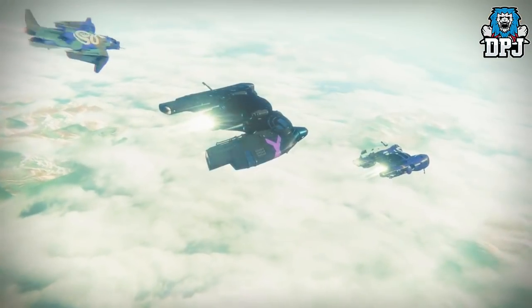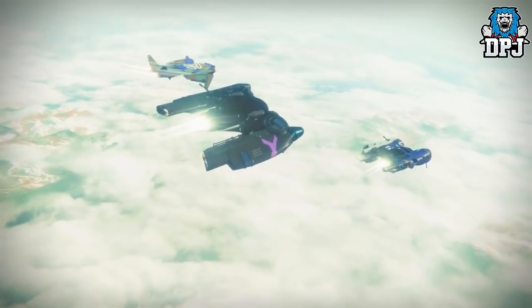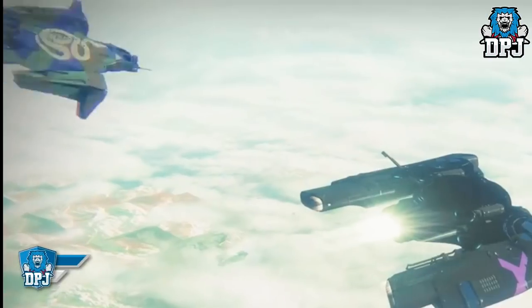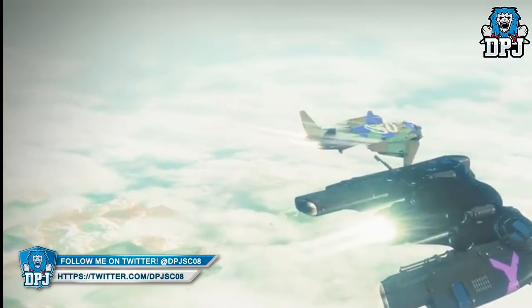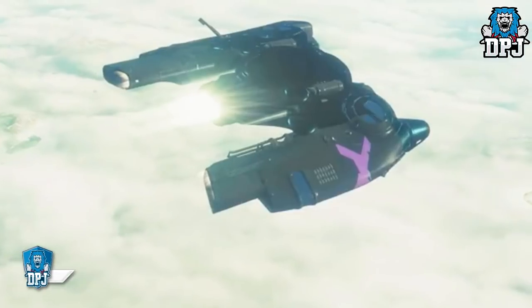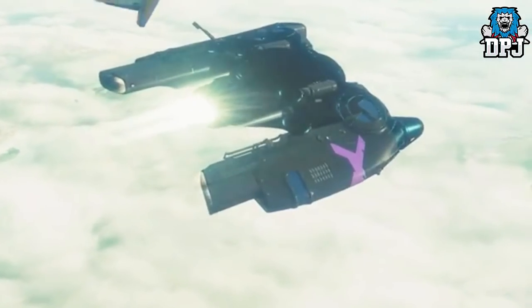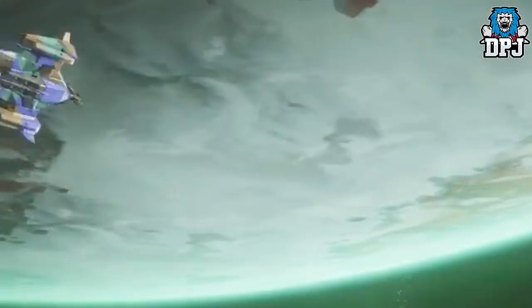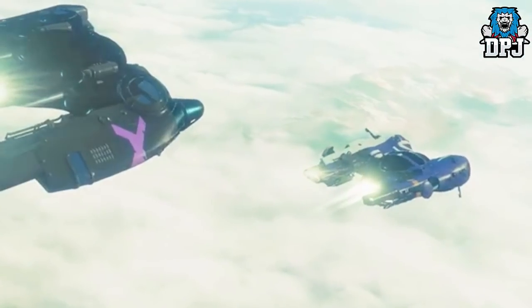Next we see footage of Guardians travelling through space approaching a planet. What's interesting are the logos on these spaceships — on the far left is what looks like the Hunter logo on the back of the ship, and the centre and right ships also have icons on them. Does this indicate we can customise ships with clan logos or set class logos within the game?